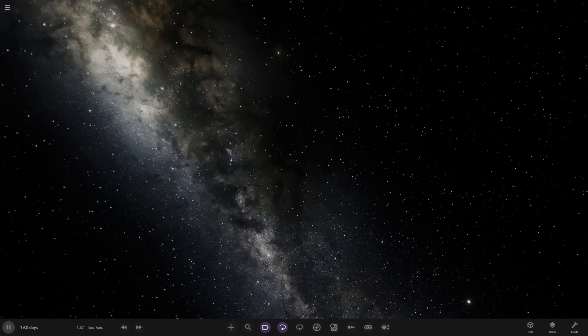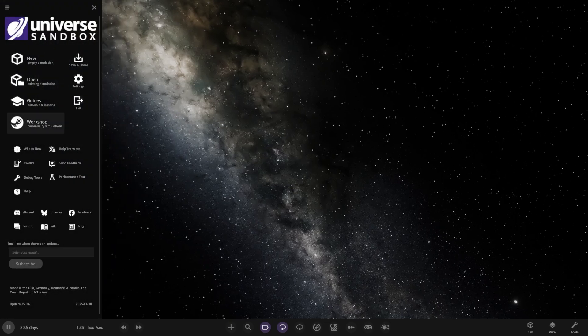Hello everyone and welcome back to another Universe Sandbox video. Today we're checking out another one of your solar systems — the first one featured in the latest update with the new graphics. This system is from user PigeonMaster3000, and its description says it's a very large system containing 140 attracting objects with potential for life. The system is called the Namys Manda system.